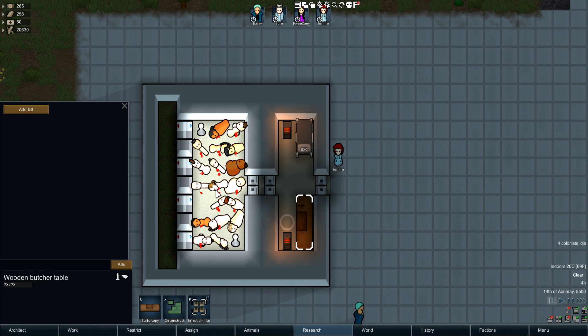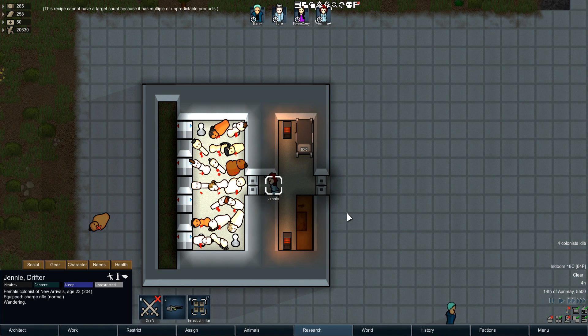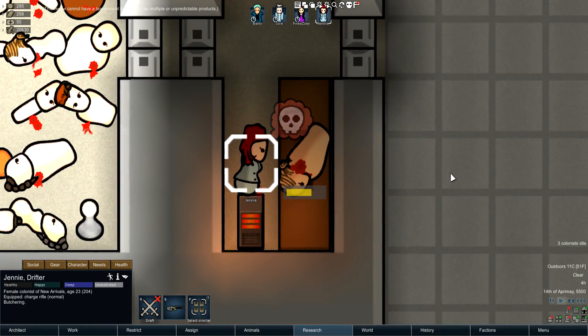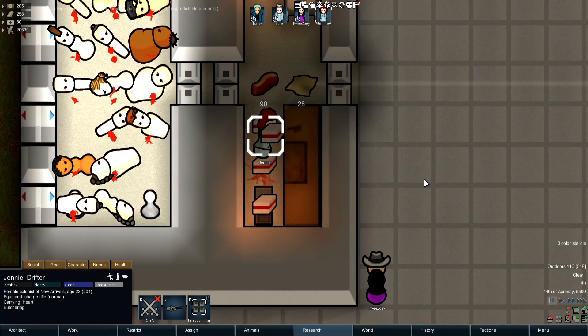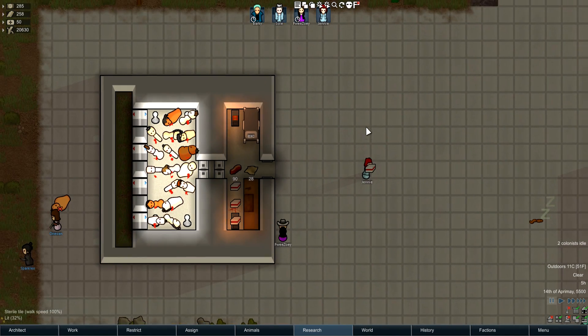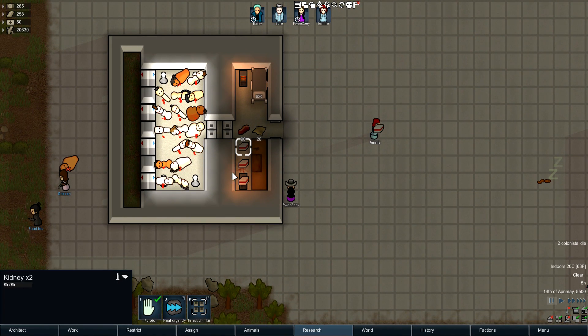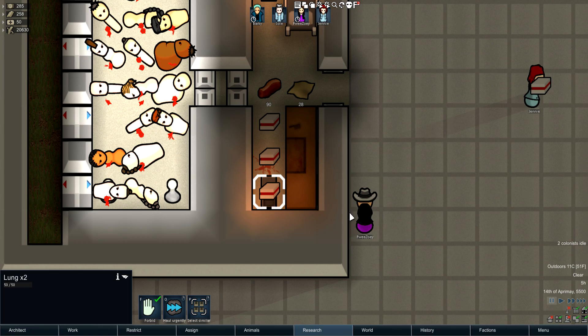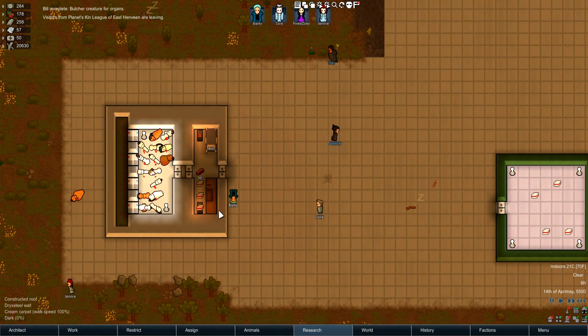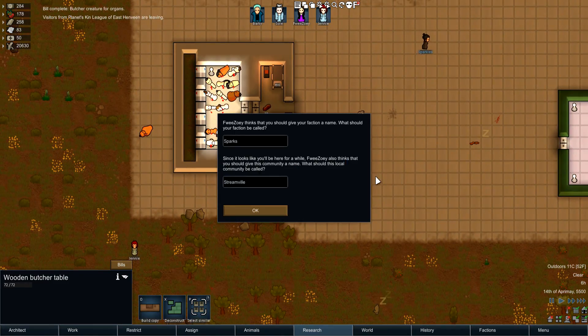It allows you to butcher people at a butcher table. Let's just do three of them quickly. Jenny's getting right in there, and boom — as you can see we get some delicious food, a potential hat, and then Jenny is carrying in a heart, two kidneys, a liver, and a lung. Take out the next person and last one — the build is complete.